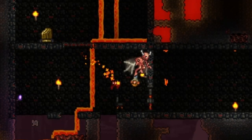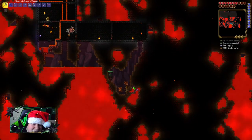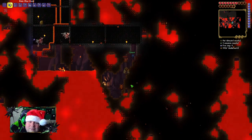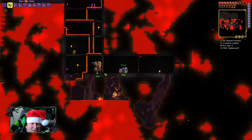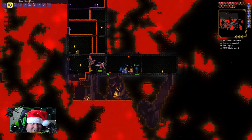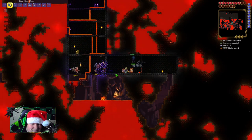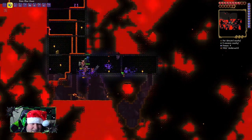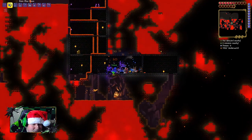You see that demon up there with the voodoo doll? Yeah, he's got the guide doll. So we have to kill him very carefully — not above that lava right there. We can lure him over here. Get in here! Got the voodoo doll.